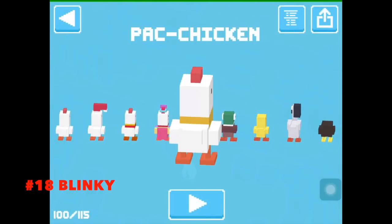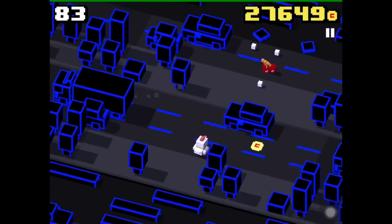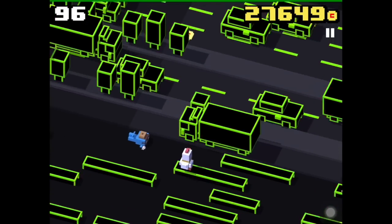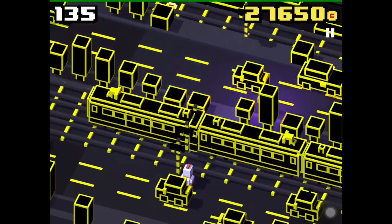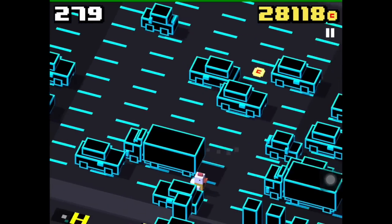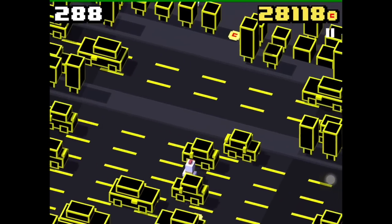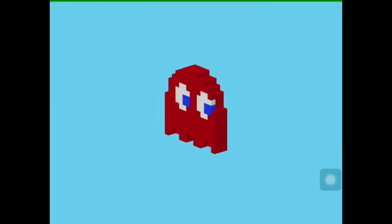To unlock Blinky, you have to play as the Pac-Chicken, which is free for a limited time. This unlock might be quite difficult because you have to search for Pac-Man and get hit by him on the street. Pac-Man appears instead of a police car. Because Pac-Man is really fast, as a tip you should look for a lane where no cars are appearing — this means Pac-Man will come soon. And here is Blinky!